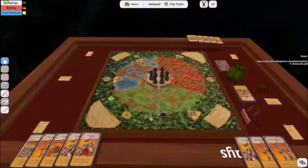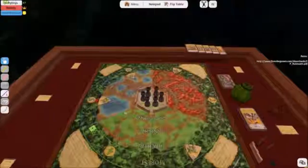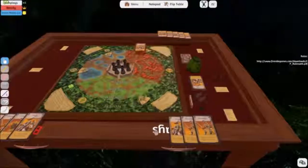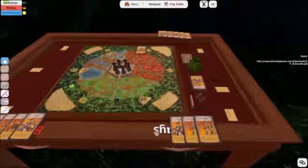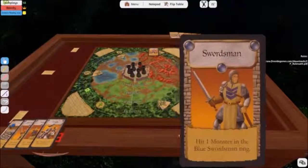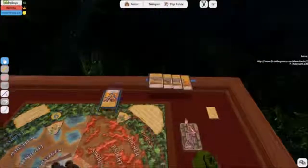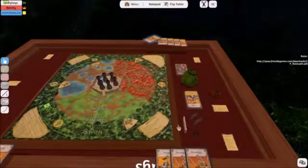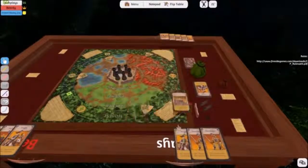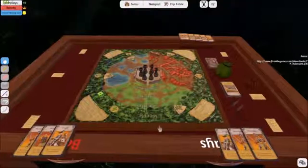I can trade a mortar for a blue knight. Okay, sure. Yeah, so I'll be able to repair a wall this turn, and also clear my hand so I can draw fresh next turn. Sounds good. Break a mortar and get our wall back — it's like that last turn never happened.